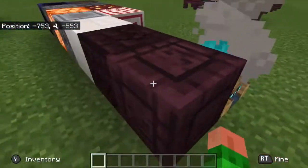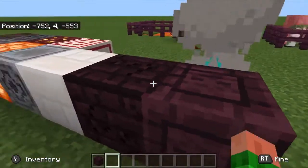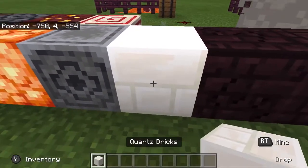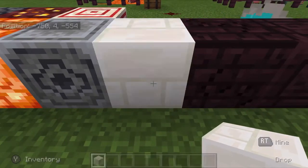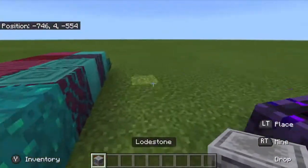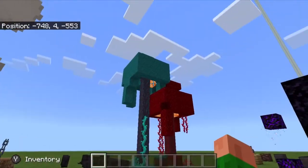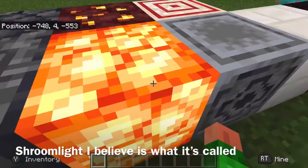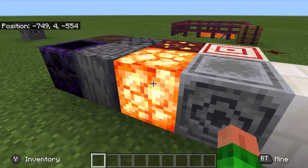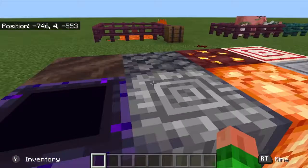Starting on this side, we have cracked nether bricks and chiseled nether bricks, which means we can do a lot more with nether bricks. These are quartz bricks — I don't recall them being in the game before, so someone correct me if I'm wrong. This is the lodestone — I'll show that off later. This new light source on the trees is breakable and acquirable by hand; it makes weird noises when you place or destroy it. We'll skip the respawn anchor for now since those two go together.